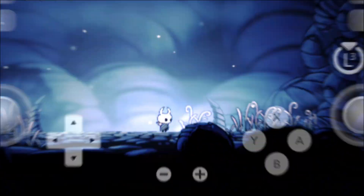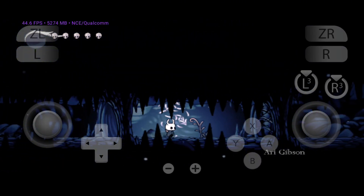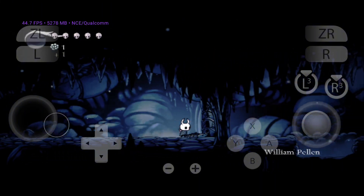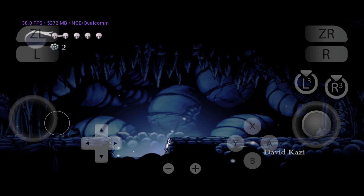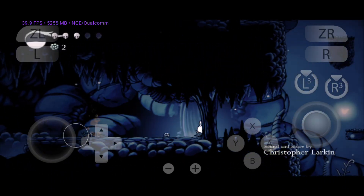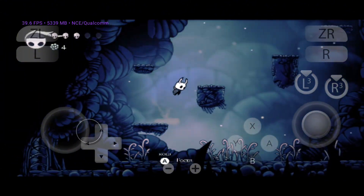Now let's jump into some gameplay using the Eden emulator. I tested a few games to compare performance with other emulators. One graphically intense game managed to deliver 30 to 40 FPS with solid visuals, and Eden outperformed its control system — overall performance felt more polished. Less demanding games also ran well on Eden, showing promising results.